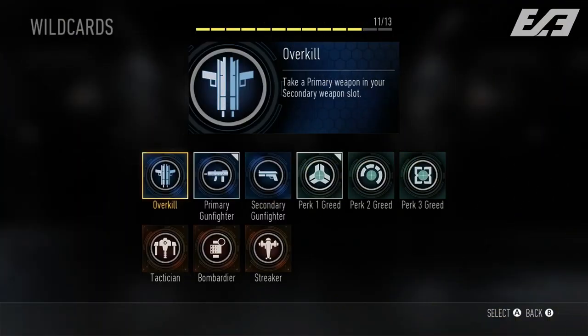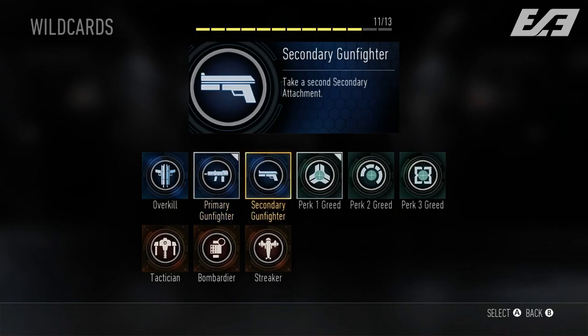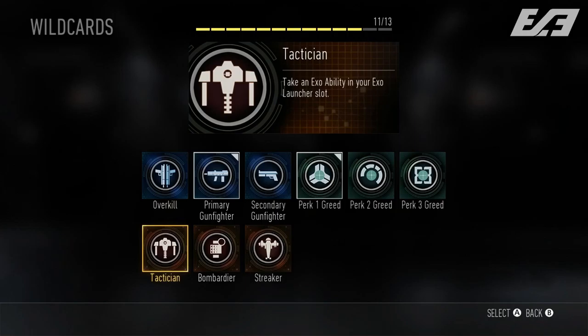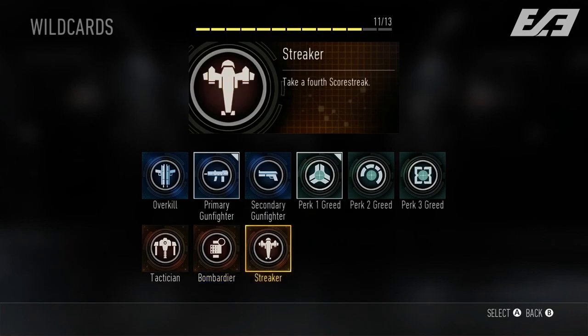Before we go, let's quickly cover wild cards — three sets of three. Blue indicates weapon wild cards, green indicates perk wild cards, and topaz indicates exo and streak wild cards. Overkill adds an extra primary in place of your secondary. Primary Gunfighter adds an extra attachment to your primary. Secondary Gunfighter adds one to your secondary. Perk 1, 2, and 3 Greed each allow an extra perk in their respective slots. Tactician takes an exo ability in place of a launcher. Bombardier does the opposite. Streaker allows a fourth scorestreak.